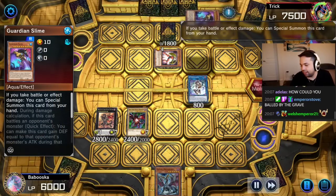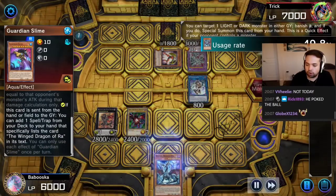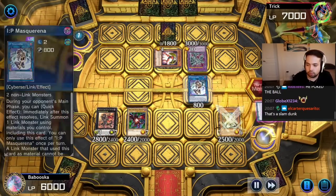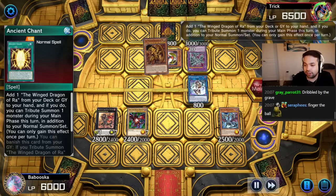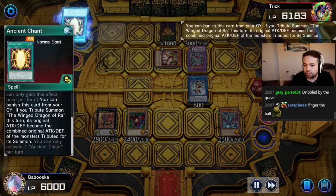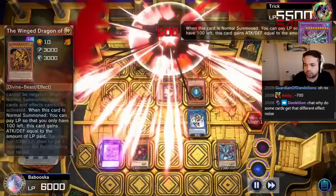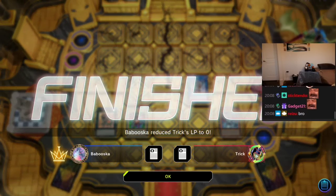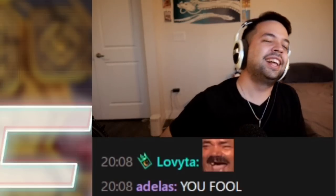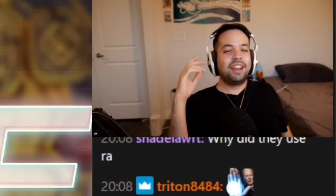Take 5. Guardian Slime in hand. Drew Swirm so that we have an IP, then into something. Ancient Chant — that adds us Ra. We still have our normal summon. Effect of Ancient Chant in grave — gain that extra tribute. There's the Ra. Ra effect. They paid every life point to be at 100, and then on resolution — bop, crushed.